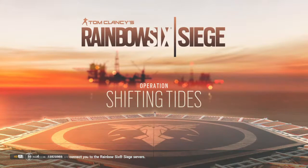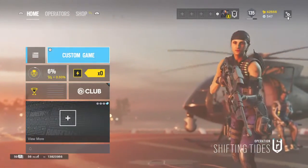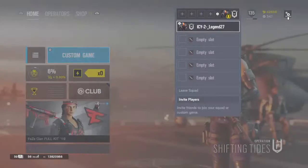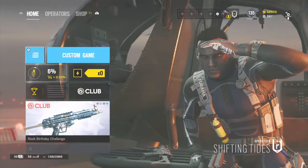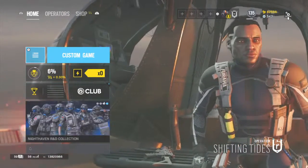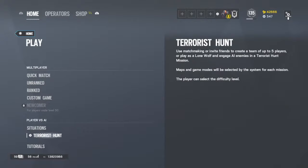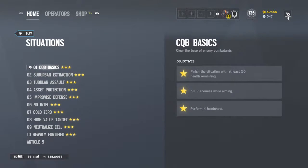When you first start, it might be a little different than mine because in the top right it's going to be 0 everything - no rank or Silver 2. The first thing you're going to want to do is hit X on the three-line menu icon, and then you'll have all the options. You can't play ranked or unranked yet, but you can play newcomer. What you're going to want to do is go to Situations.